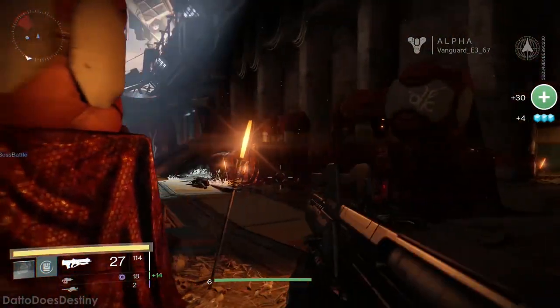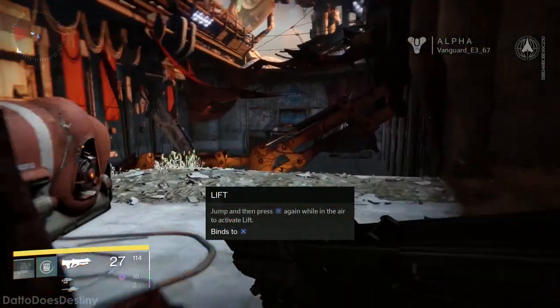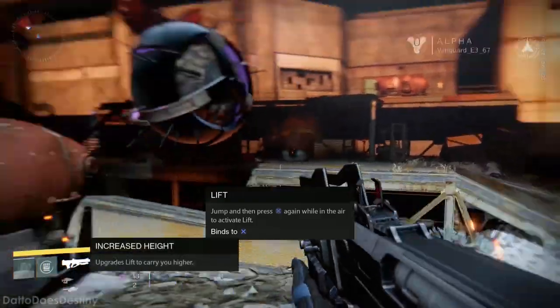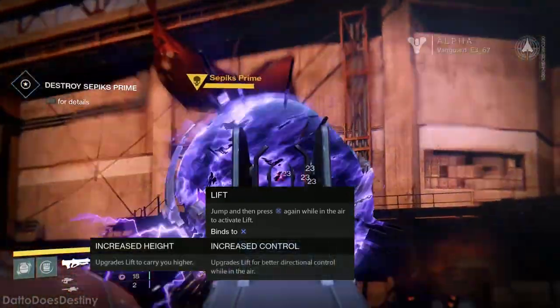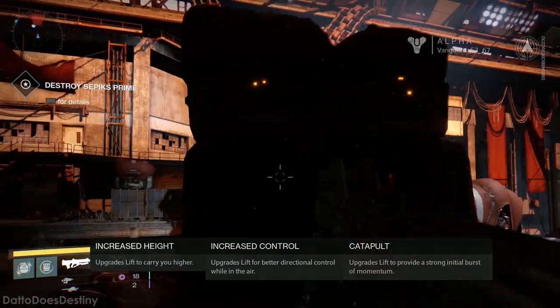Your movement skill is once again Lift, and the options are the same as the Striker subclass. You get increased height to lift you higher, increased control for better aerial directional control, or Catapult which gives you a large initial burst of momentum.